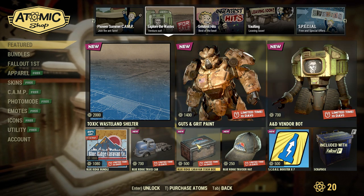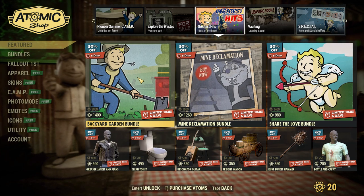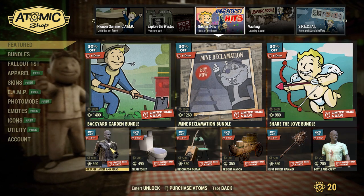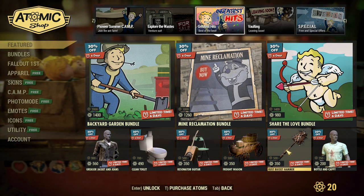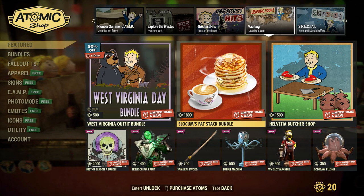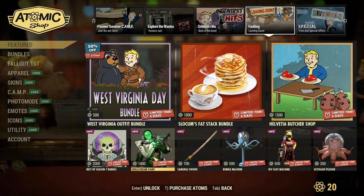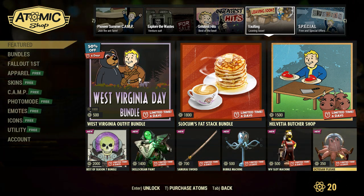Heading over to the second page we have the stuff from last week. On the Greatest Hits page we have the Backyard Garden Bundle, the Mine Reclamation Bundle, and the Share the Love Bundle, along with the greaser jacket and jeans, a clean toilet, resonator guitar, a freight wagon, the rust bucket hammer skin, and the Bottle and Cappy outfit. On the vaulting page we have the West Virginia outfit bundle, the Slocum's Fat Stack bundle, the Helvation Butcher Shop bundle, the Best of Season 7 bundle, the skull screen paint, samurai sword, bubble machine, West Virginia slot machine, and the Octosaw plushie.